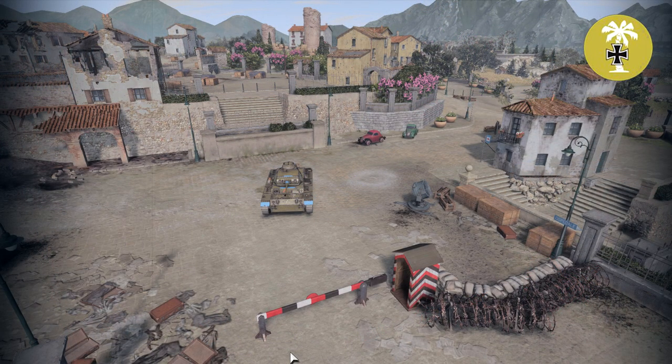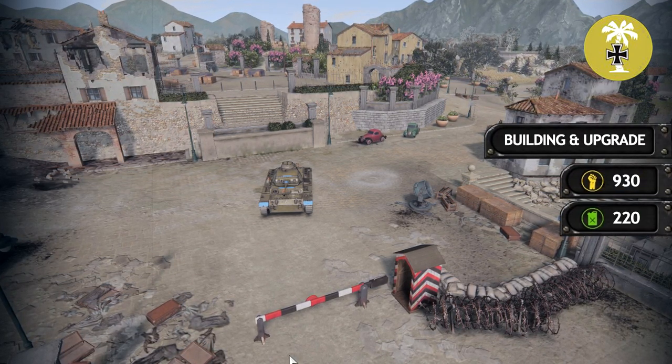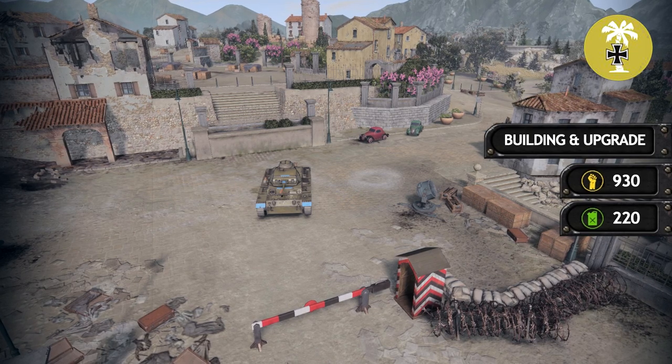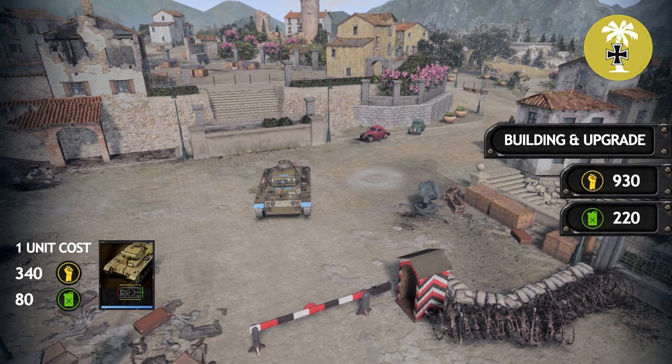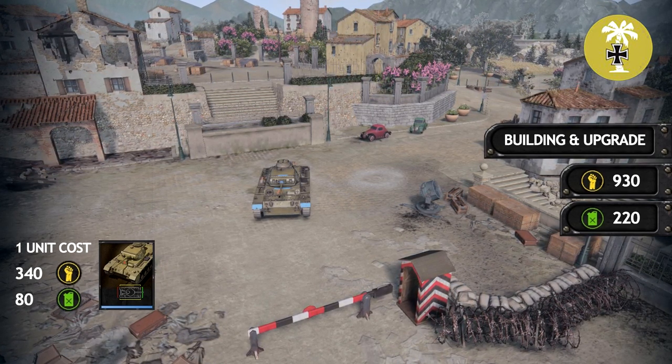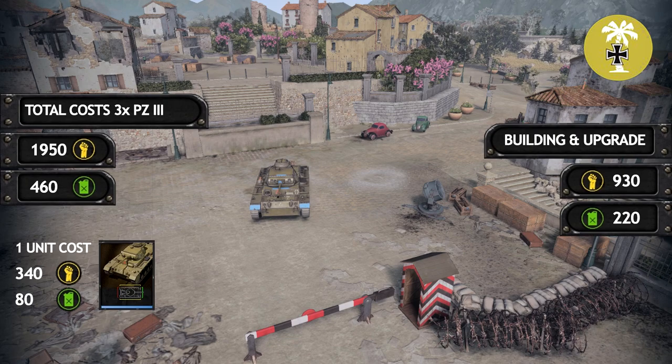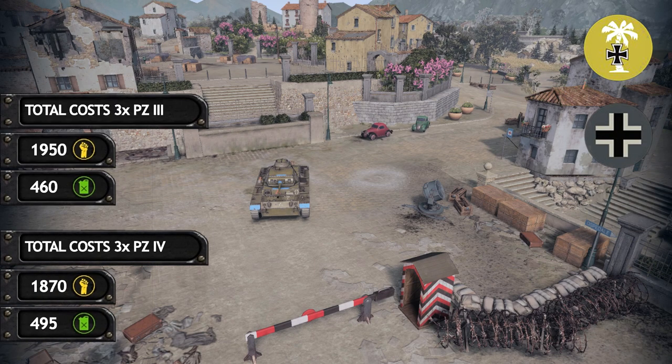For DAK, the costs for buildings and upgrades to unlock tanks is 930 manpower and 220 fuel. Three Panzer IIIs are needed to replace the Tiger Tank — base cost of one Panzer III is 340 manpower and 80 fuel. Multiplying by three and adding all building and upgrade costs totals 1950 manpower and 460 fuel. So the cost of getting Panzer IVs and Panzer IIIs on the field is similar.